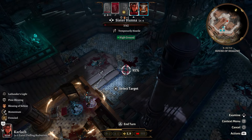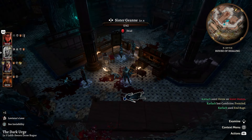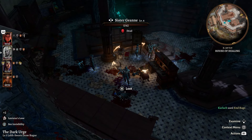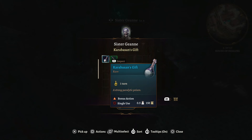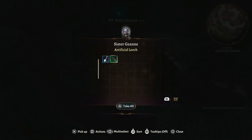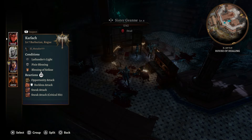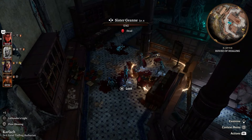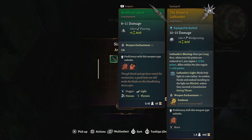Now we just clean up: loot the bodies, pick up weapons thrown with Karlach, and continue on. You're going to find Karabassan's Gift, which can paralyze enemies if you throw it at them, as well as an Artificial Leech weapon - it's a throwing weapon, good like a javelin for Karlach. Head down the stairs to find Malus Thorm's body strapped to a chair. Loot him - he has a key and the Battered Loot. Make sure you pick up that loot because we can use it for a side quest to wake up Art Cullagh.